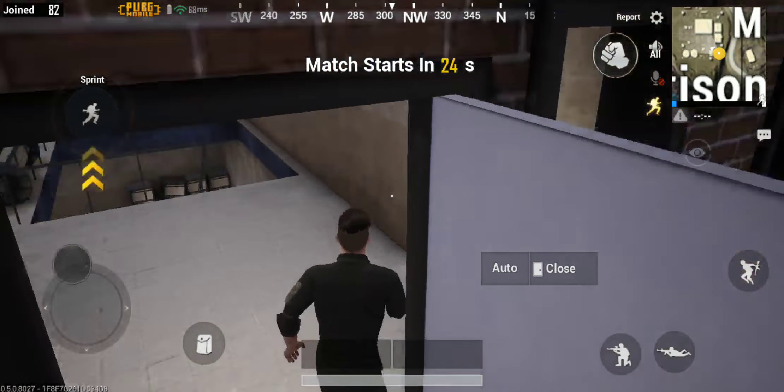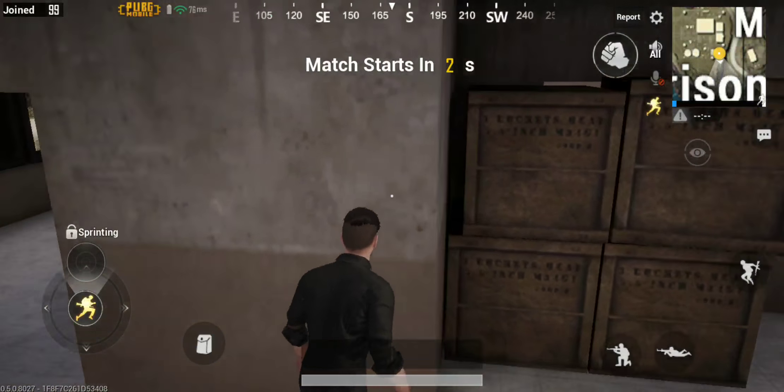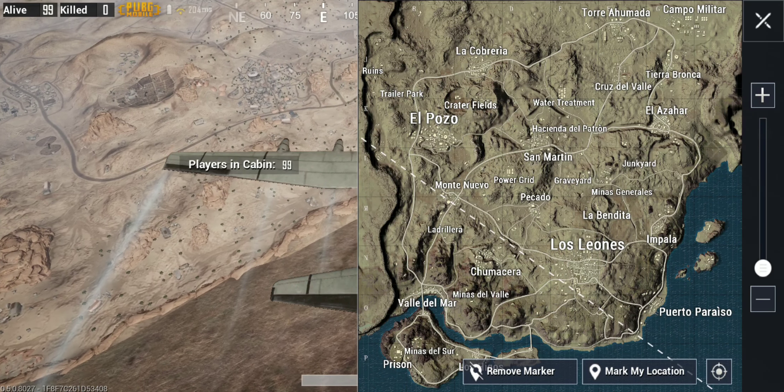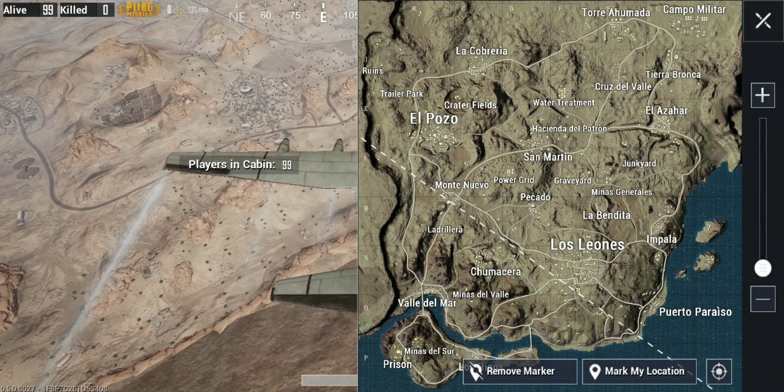What we're going to be doing today is first taking a look at a hidden mine. I know a number of you asked in the previous video: are there any bunkers or underground structures or anything like that in Miramar? Well, this is the first. We're going to be taking a look at the mines today. They are not officially marked on the minimap.